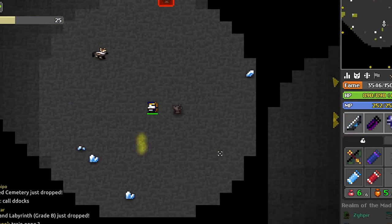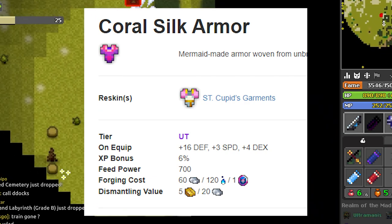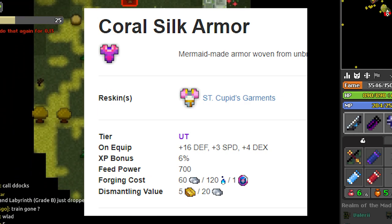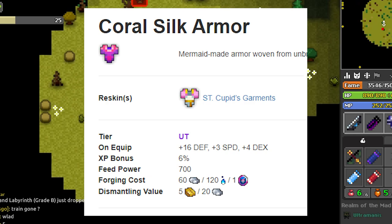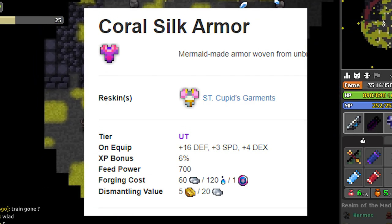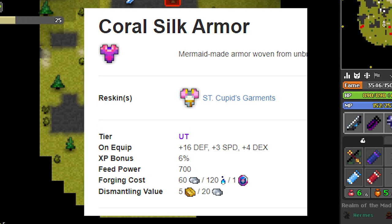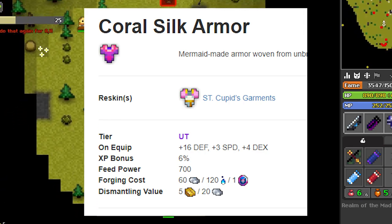The first honorable mention is Sea Silk. I love this armor; I think it's a decent armor for beginner characters. It's not that much of an endgame armor anymore, but I remember back in the day when this was the armor you used over Hydra because it gave extra speed, and on the bow classes especially you didn't have a lot of speed, so any extra speed you could get was a nice bonus.